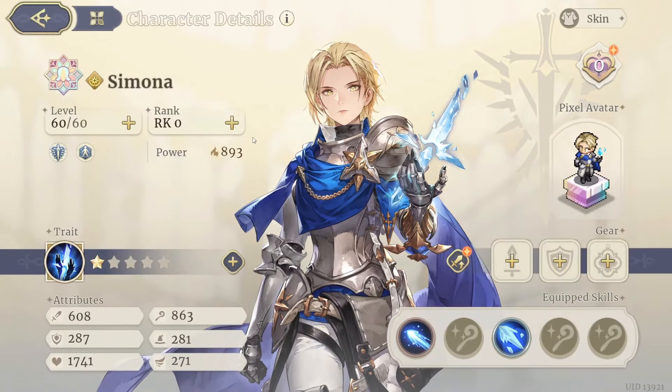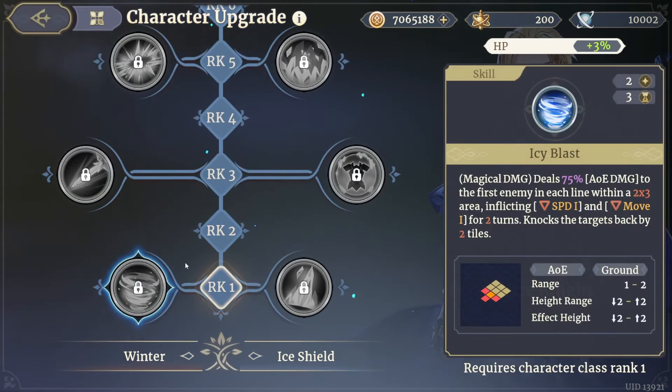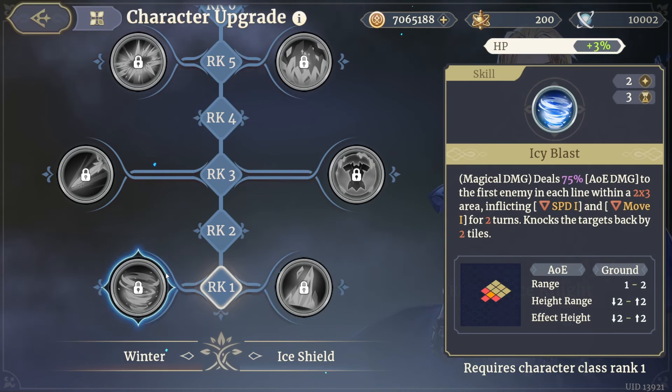Let's check out her skill tree. Icy Blast deals 75 percent AOE damage to the first enemy in each line within a two by three area, inflicting Speed Down one and Move Down one for two turns, and knocks the target back two tiles. Ice Cone selects a location and deals 80 percent ice AOE damage to all enemies within a one tile radius of the target location.